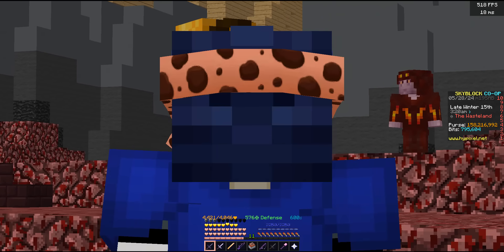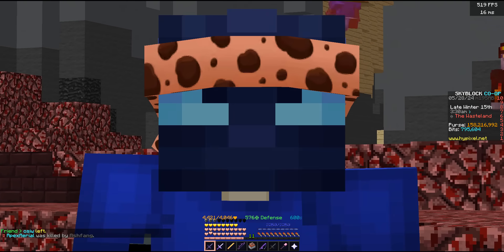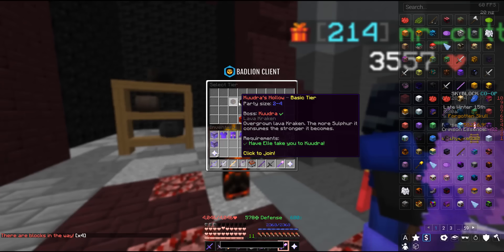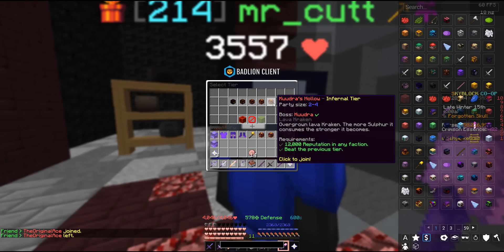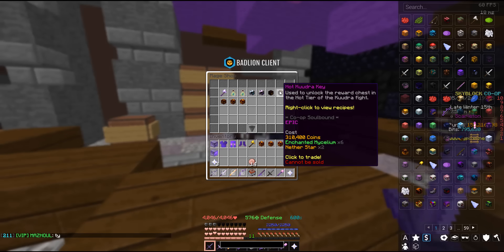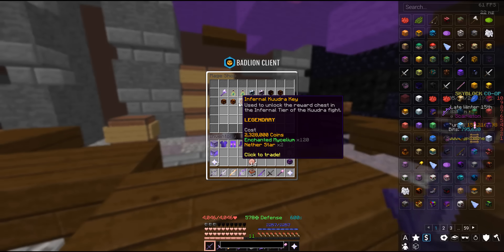The last money-making method today is also a very late game method and likely the best in all of Skyblock — Kuudra. There are five tiers of Kuudra runs and the Infernal tier is where all the money is. To even start and jump into a run the requirements are pretty insane — mostly because you need 12,000 reputation, which can take over a month of doing daily quests. With that complete you can start gathering Kuudra keys. You'll need a lot of Infernal keys, claimed by coins, enchanted mycelium, and nether stars.